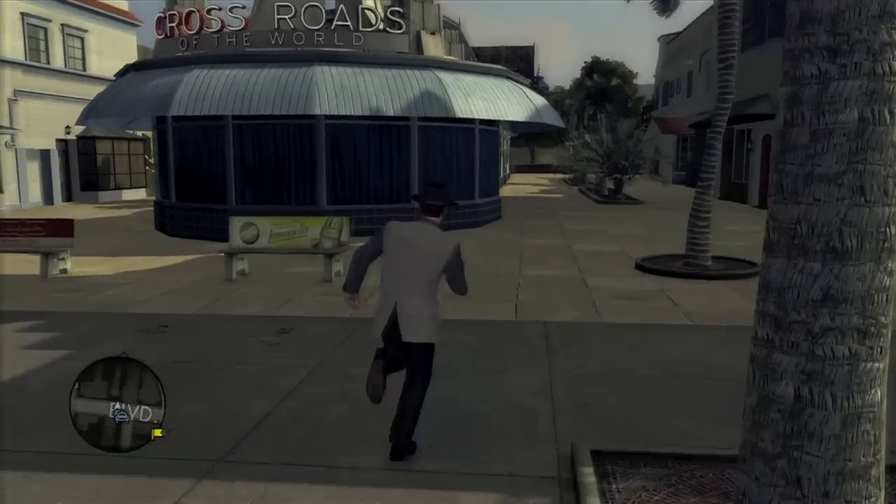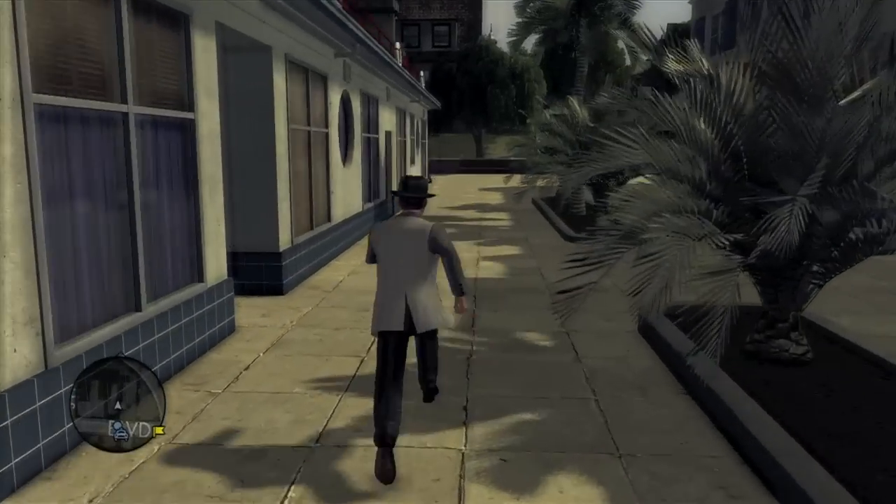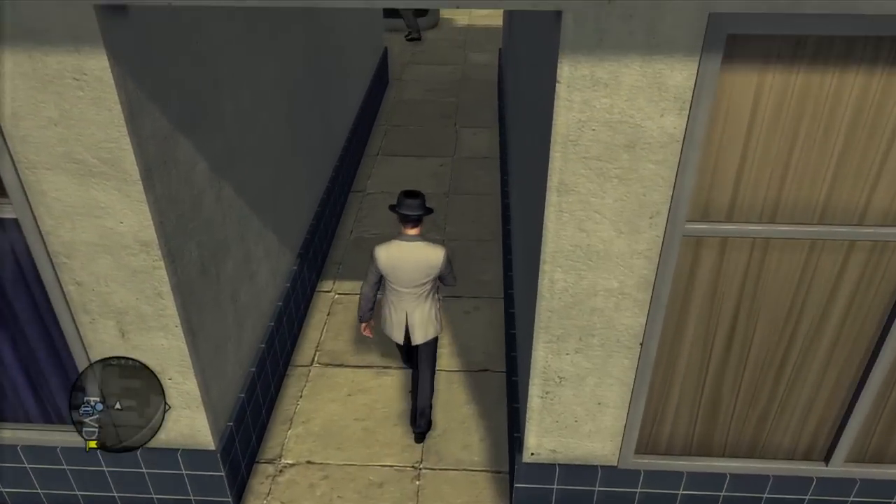Here's the Crossroads of the World. I like this area because you can find it right in the middle of the O on Hollywood on the map. Anyways, in the cross section of the building right here, it is right over here.